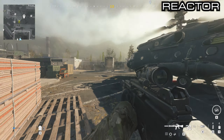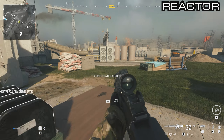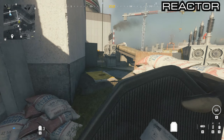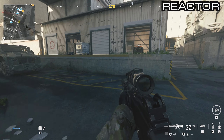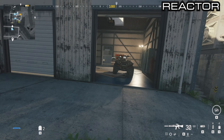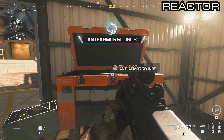From the helo turn to the southwest, jump off, and you'll see the next orange container inside of this small garage. This has anti-armor rounds inside of it.